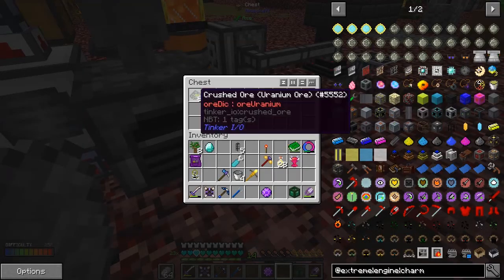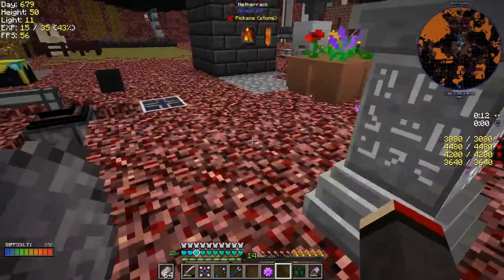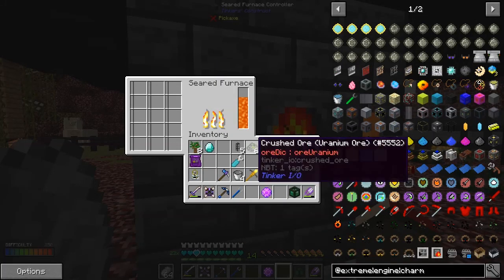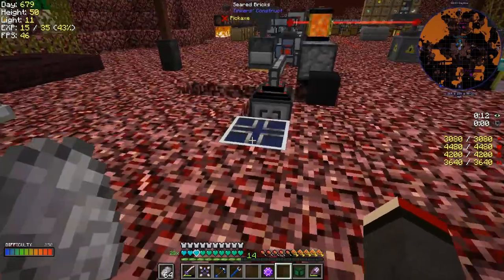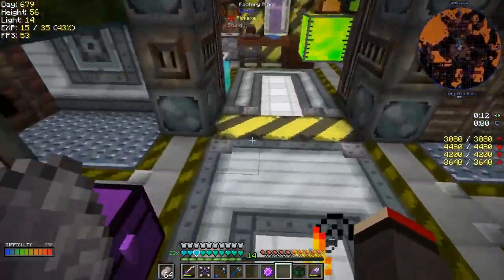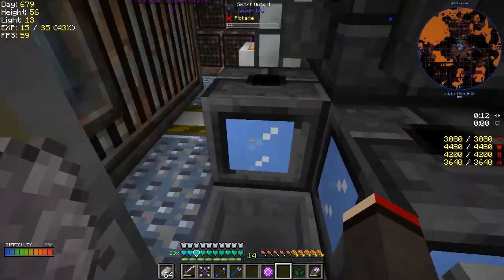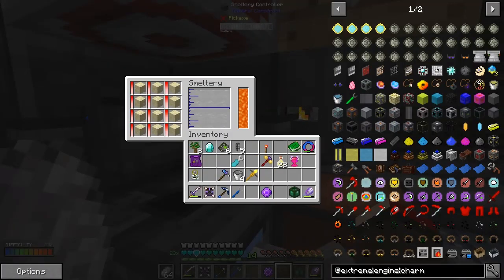We only need four ores for a seed, but I can't put these into here - they have to go through the smelt tree, but the smelt tree is busy at the moment making clear glass from Tinker's Construct, because glass is a very good thing for building buildings out of since mobs don't spawn on glass.